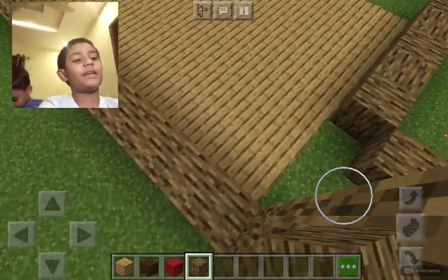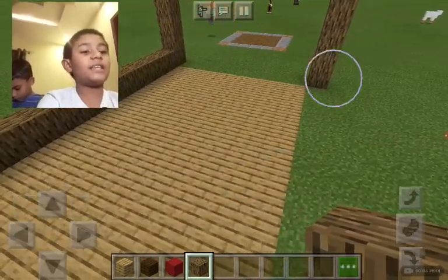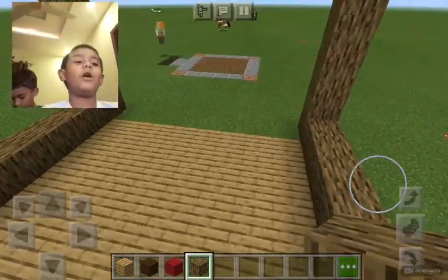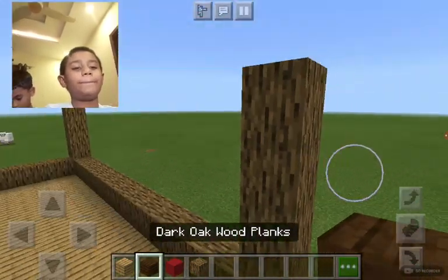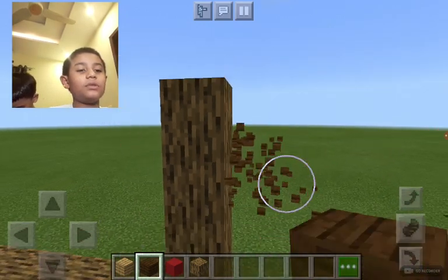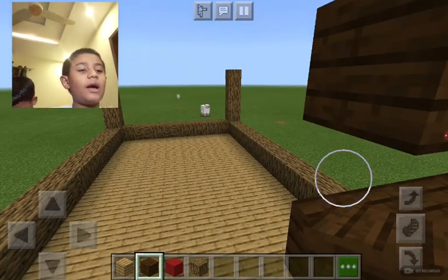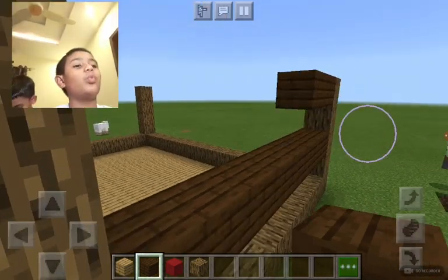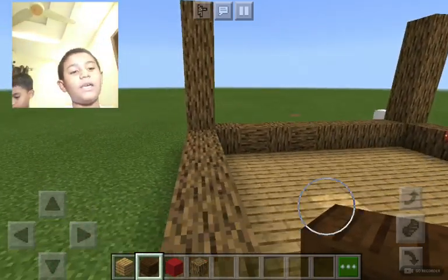Let's keep putting some oak wood down here — it's kind of a different pattern but the same kind of wood. I'm going for the theme of wood since this is supposed to be a wood house. It looks so good! I think the red should be out. I'm going to be putting some dark oak wood planks here — pretty good.